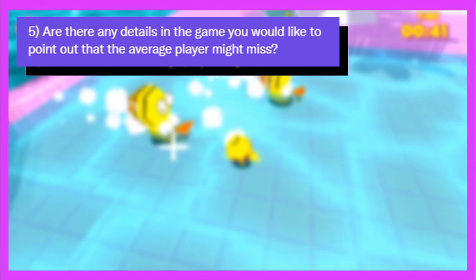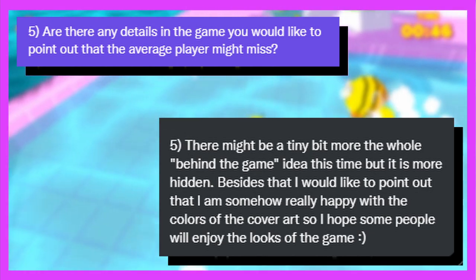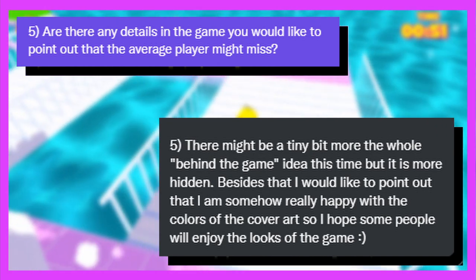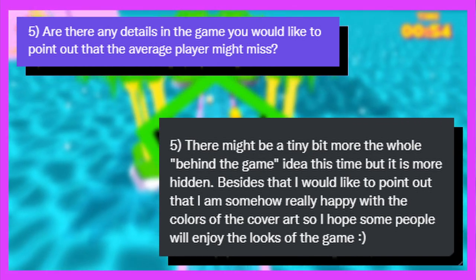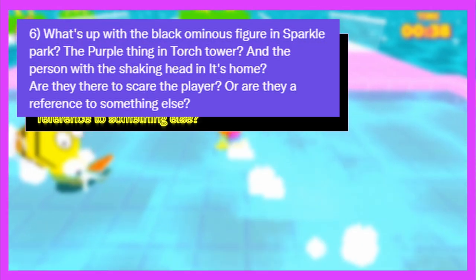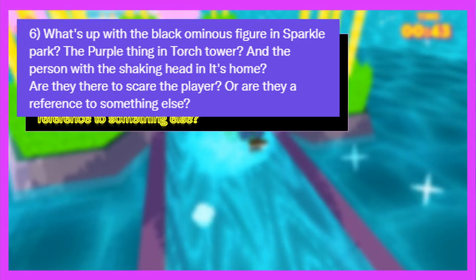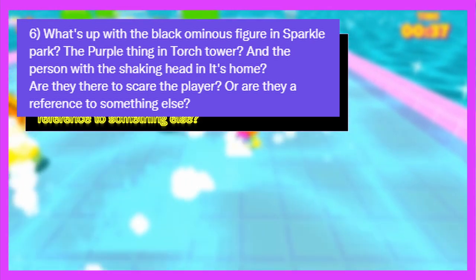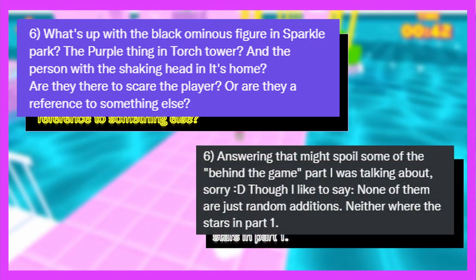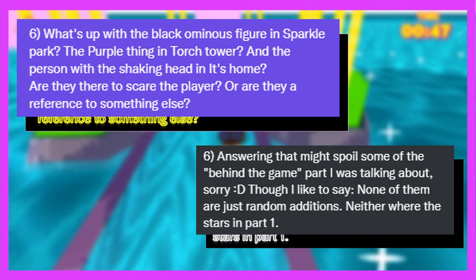Are there any details in the game you'd like to point out that the average player might miss? Marcus replied: 'There might be a tiny bit more of a whole behind-the-game idea this time, but it is more hidden. I would like to point out that I am really happy with the colors of the cover art, so I hope some people will enjoy the look of the game.' What's up with the black ominous figure in Sparkle Park or the purple thing in Torch Tower? He said: 'Answering that might spoil some of the behind-the-game part. Though none of them were just random additions — neither were the stars in part one.'